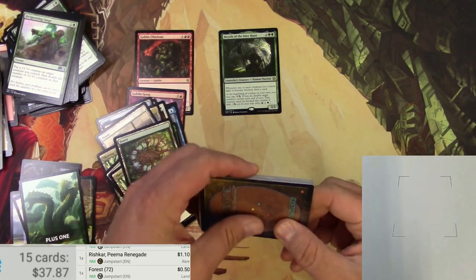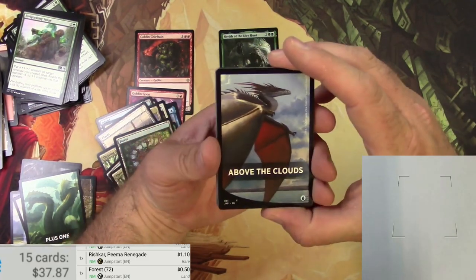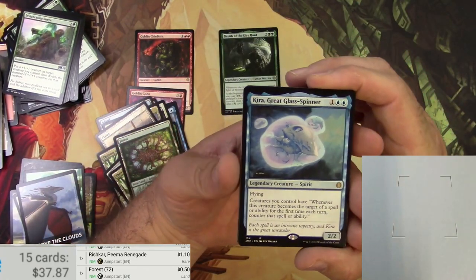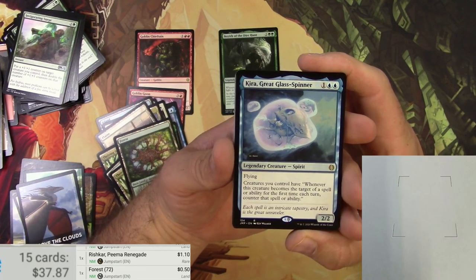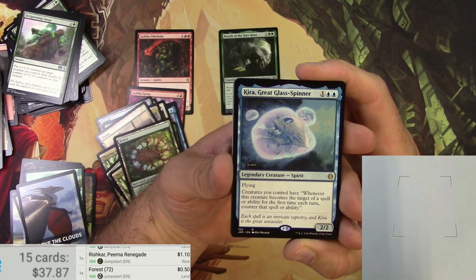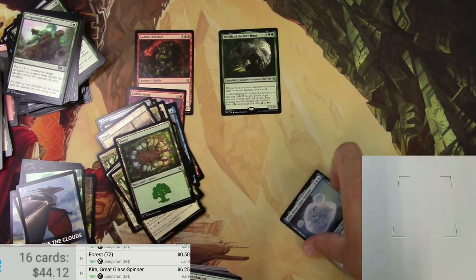Next up, Above the Clouds — it's all flyers, all blue. Got a Kira, Great Glass-Spinner — there we go, a bit of a hit, reprinted a few times. It's a 2/2 legendary Spirit for three mana with flying. Creatures you control have: whenever this creature becomes the target of a spell or ability for the first time each turn, counter that spell or ability. It's a Commander staple — Kira, Great Glass-Spinner is six bucks in Jumpstart.